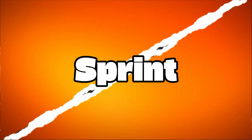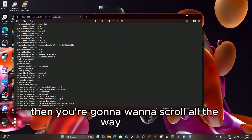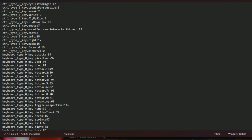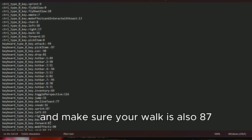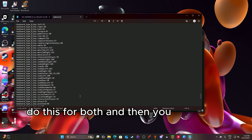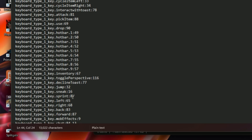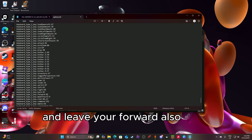This is how you're going to get auto sprint. Scroll all the way down until you get to keyboard settings. Then you're going to want to change sprint to 87, and make sure your walk is also 87. Do this for both and you should be fine. Don't forget to scroll down a little bit further and also change this to 87, and leave here for it also to 87.